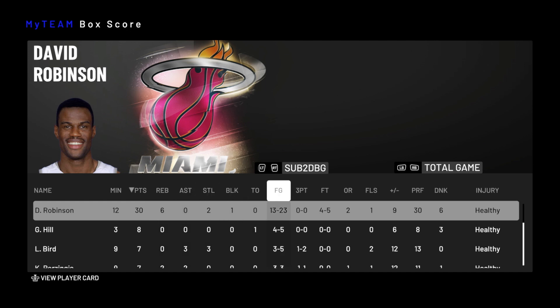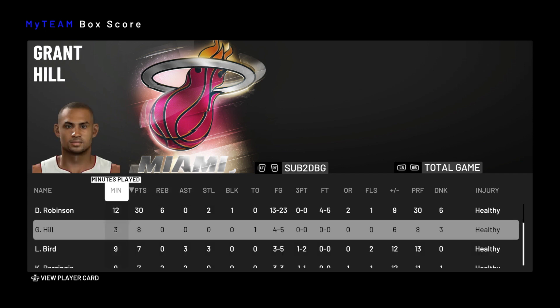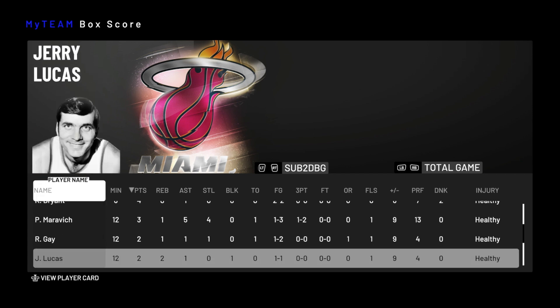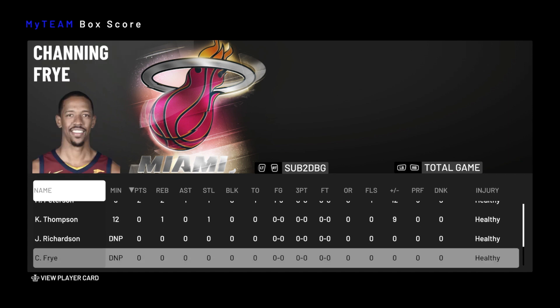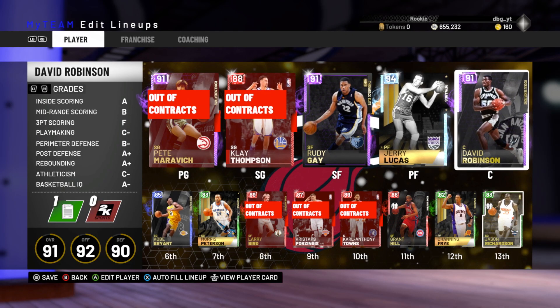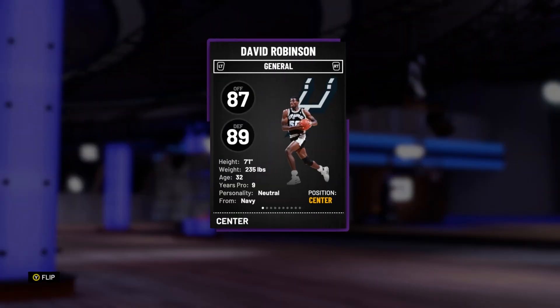David Robinson ends up with 30 points, 13 of 23 from the field, 8 of 14 in the second half — a little bit over 50%. He had 6 rebounds, 2 steals, 1 block, no turnovers, and was plus 9 on the floor. Larry Bird had 7 points, Grant Hill had 8 points on 4 of 5 in 3 minutes — as a plan B guy you can just throw on, Grant Hill is unbelievable. Pete Maravich had 5 assists and 4 steals. David Robinson is probably the best center in NBA 2K19 on my team — maybe Hakeem will be better, but I haven't used Hakeem yet and will be doing a Hakeem gameplay probably straight after this. As of right now, David Robinson is the best center I have used, and realistically it is between him and Hakeem.